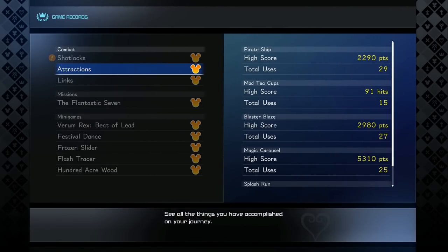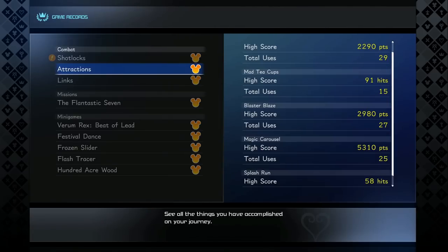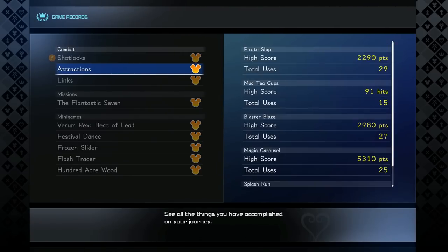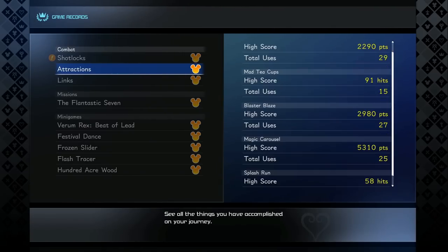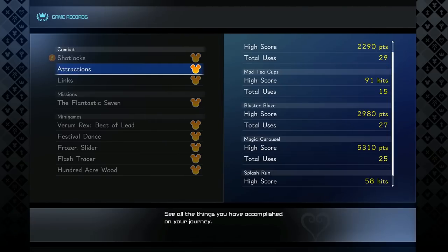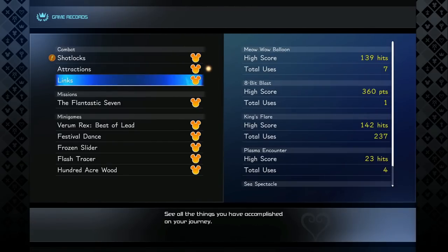For attractions — these are the summons — there are only a few: Pirate Ship, Mad Tea Cups, Blaster Blaze, Magic Carousel, and Splash Rush. You'll get these automatically if you complete the game. If not, just go to different places and hit different enemies. If you complete the game, chances are you've got all of these.